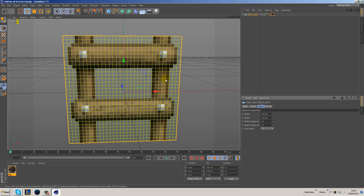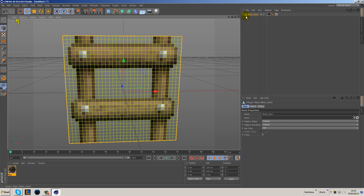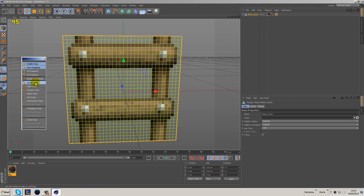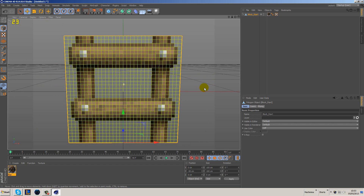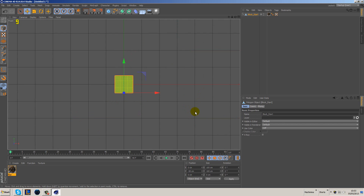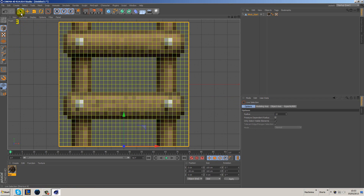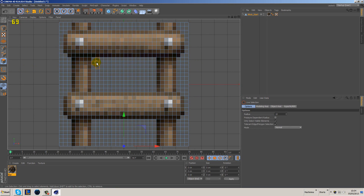We're going to make this editable — press C and you'll get the little triangle with a point, which means editable. Go to the Axis tool, enable snapping, and snap to the edge. Move this down to the bottom, then turn off snapping and close the window. Go to the front view, press H to zoom in, go to Display, turn on wireframe and then ground shading with lines. Go into the selection tool and then into polygon mode to select all the polygons we want to delete.